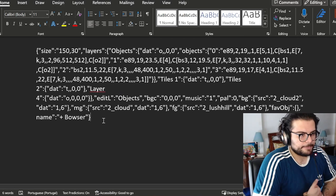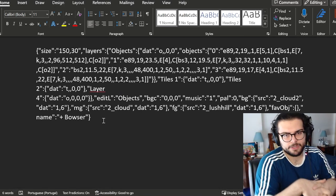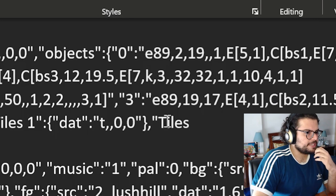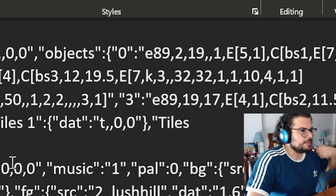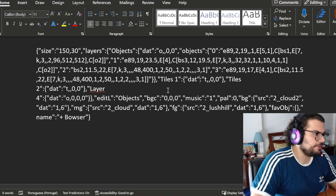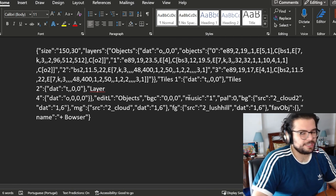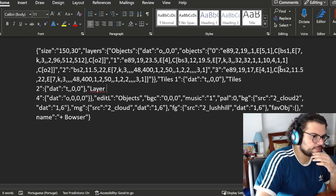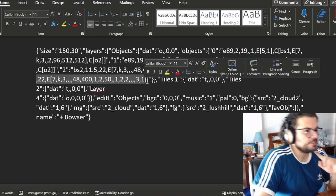Here's the code editing method: just copy the level code. For the coding aficionados, this is a level code — codes are JSON-based. Each spike, enemy, and boss in this context has their own assigned ID. For example, spike is e89, Bowser is bs2, and King Boo is bs3. These objects can be found separately in the code.